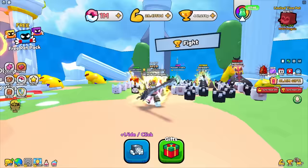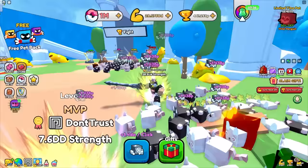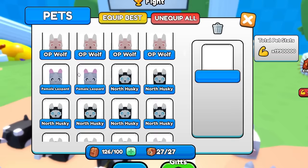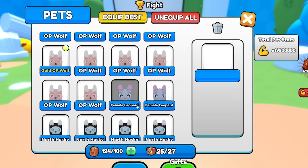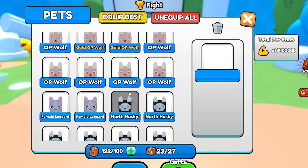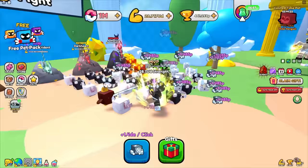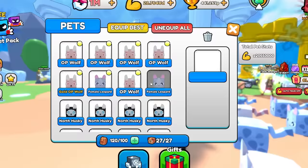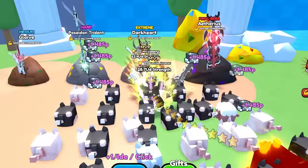I calculated it'll take around eight hours to beat the world boss, and I don't have that time. I need to find faster ways to get strength. My current pets have 500k and 550k stats. I can craft them to golden using three pets each, boosting them to 750k stats. Some pets I'm not using so I'll craft those — now I get 1.48 de a click.